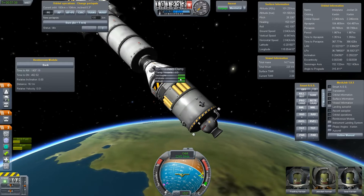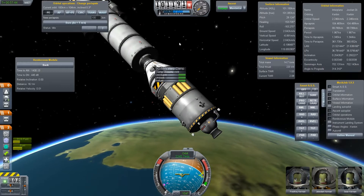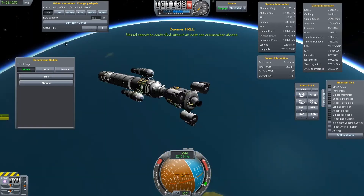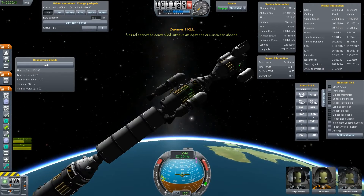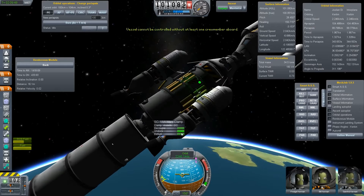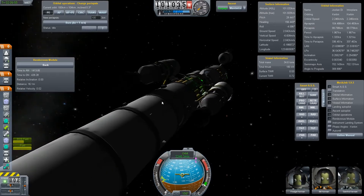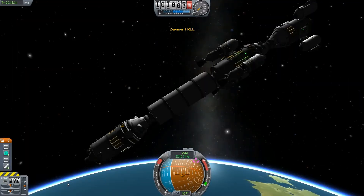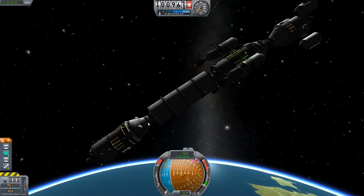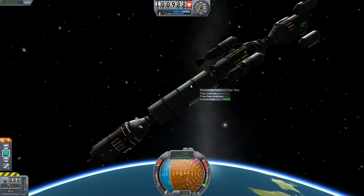What we can do now — go just back to this ship, because yeah as you notice I used already a little bit of fuel. So let's just refuel. Everything's refueled. And switch back to this one — okay, a little bit of fuel is gone, so we have refueled that too. Everything refueled.